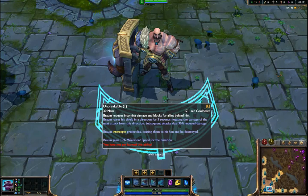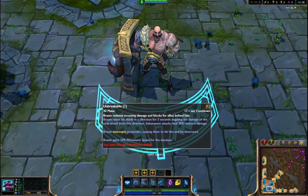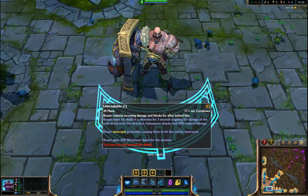Unbreakable: Braum reduces incoming damage and blocks for allies behind him. Braum raises his shield in a direction for three seconds, negating the damage of the next attack from that direction. Minion attacks deal 30% reduced damage. Braum intercepts projectiles, causing them to hit him and be destroyed. It's kind of like Yasuo's shield.